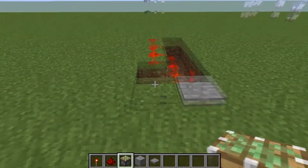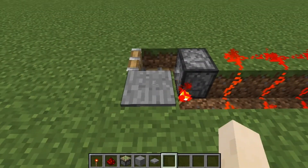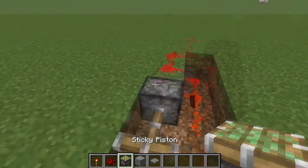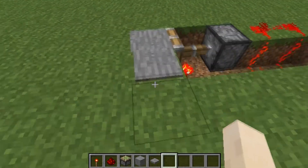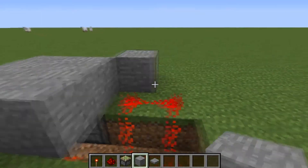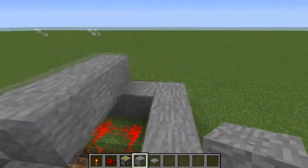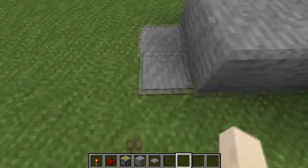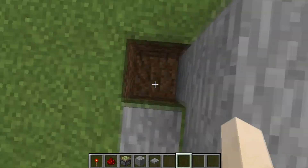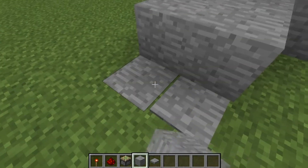Go back and put a sticky piston facing this way. This needs to be one block behind. Put a block here so you can cover this and no one will see it - best for playing hide and seek. Whenever you step on the pressure plate, this opens up and now you can go inside.